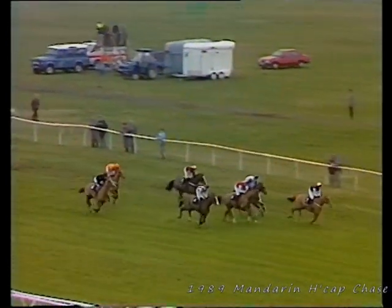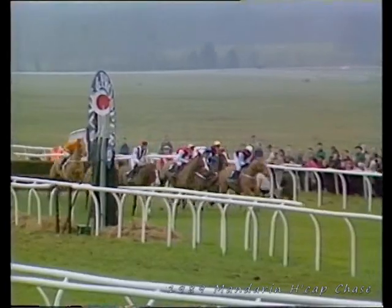Mount Parson and Golden Friend, and now the water, number 11 of the 21 fences in all. Polyphemus the leader from Solid as a Rock and Door Latch and Brown Windsor, then Mount Parson on the near side. On the far side is Smart Tower and finally Golden Friend.